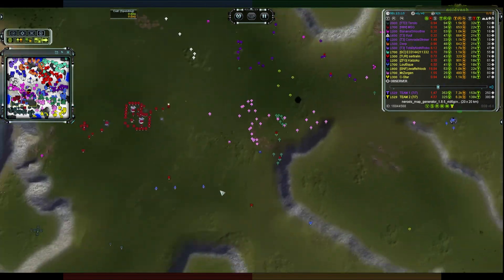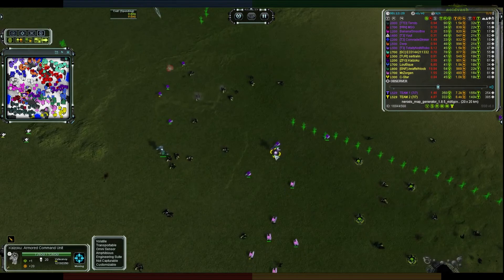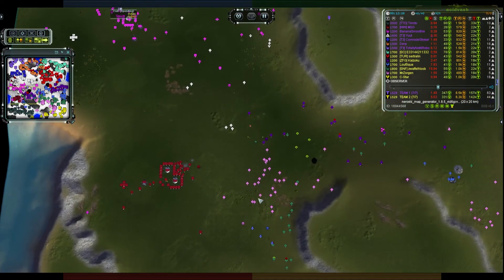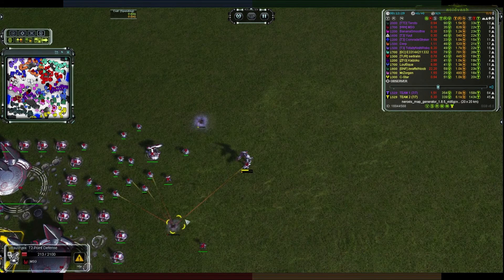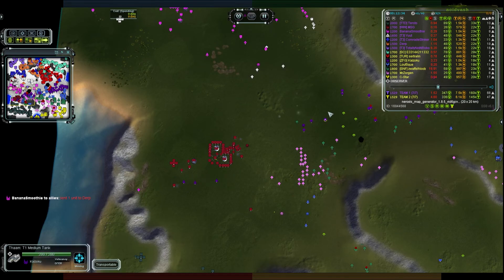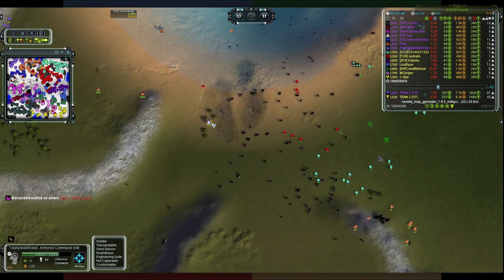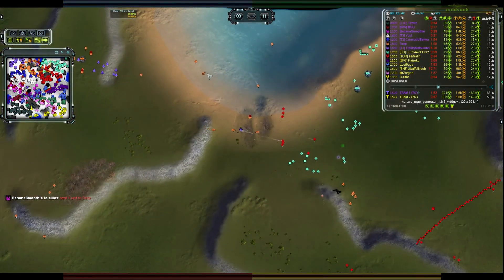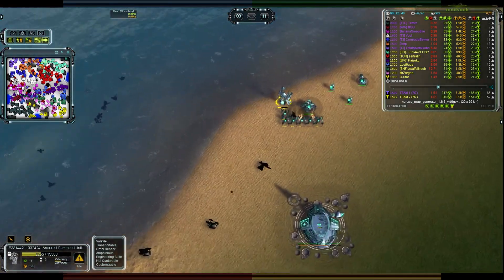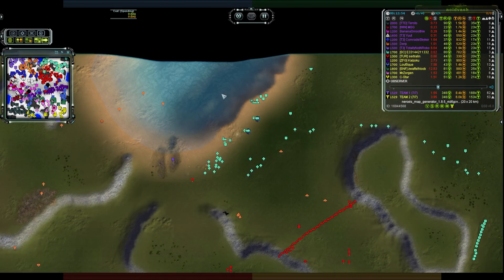Down here it's all about Team Two pushing in - Lefouk and Zorgan moving down the bottom side, while Zwafflenub and Kaisuku move up top to try and slow things. Back here MSG is throwing down some T2 Point Defense which he absolutely needs to do - to get some range and slow these guys down. But there's still four commanders in close proximity, he's not going to have a good time.